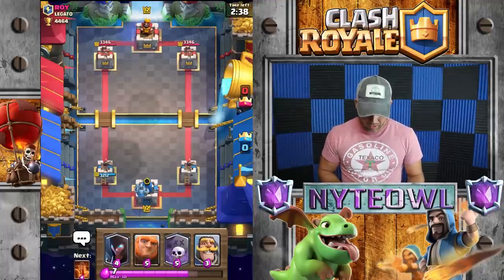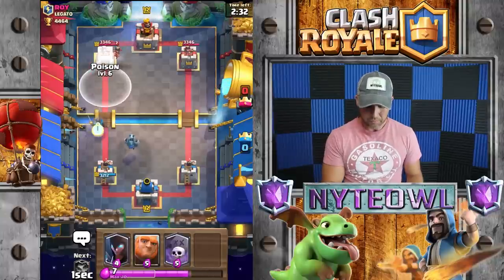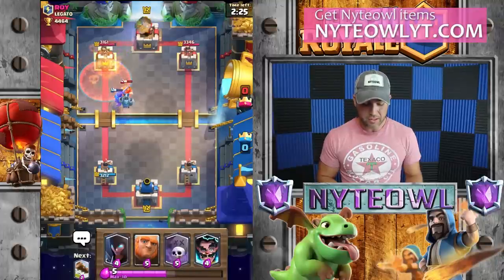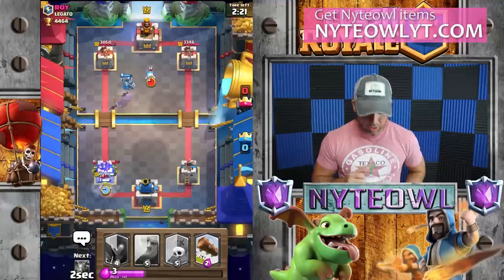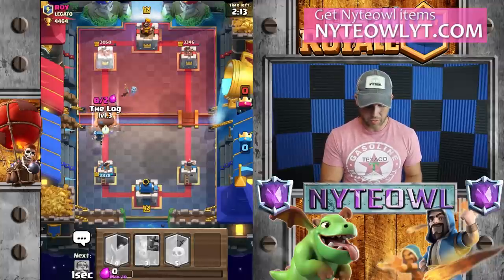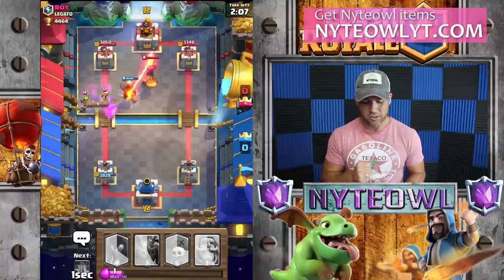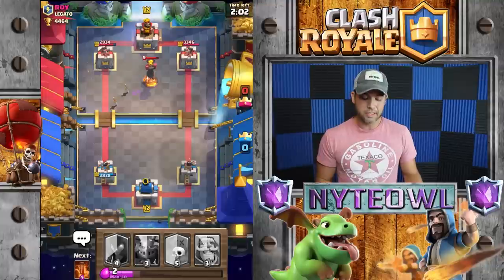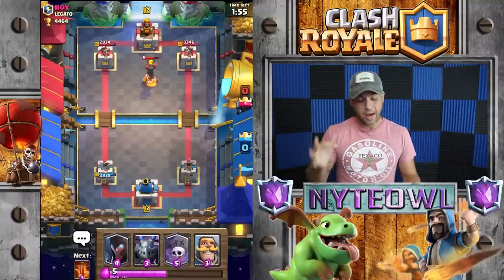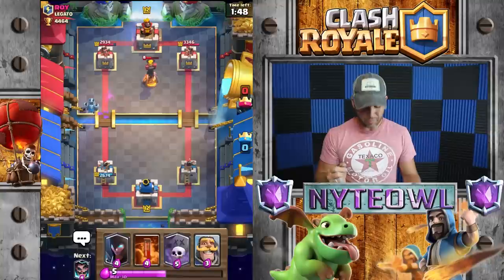All right, so he's gonna drop princess in the back. I'm probably gonna poison the princess and whatever else is coming our way. Looks like we're gonna get the knight, the poison, a mega minion — he's gonna take the knight so we're gonna go electro wizard. I've heard there's a way you can time it so the goblin barrel doesn't get any hits — does anybody know how to do that? I should have dropped it two seconds sooner. Bait is a tough matchup for this deck — but I have the e-wiz and the log, so that's good.